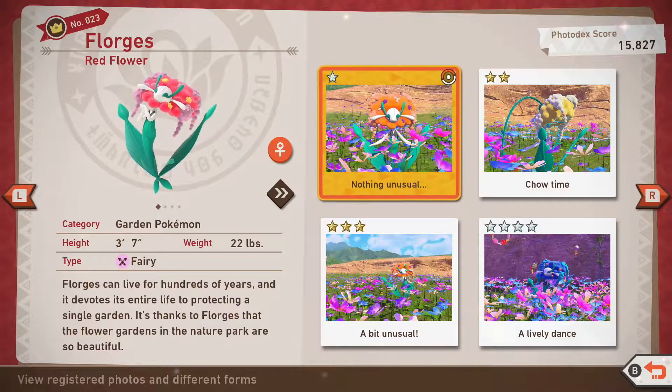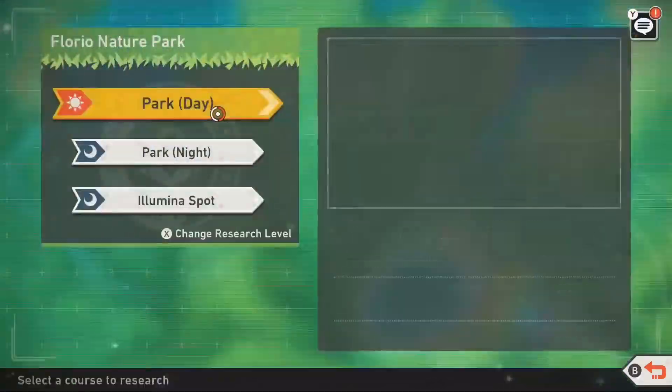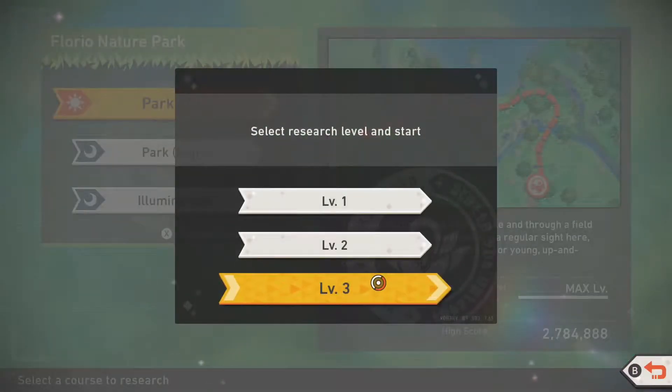Florgris can be found at the park on Florio during the day. In order to acquire all ratings, you will need to have unlocked level 3 for the park during the day.